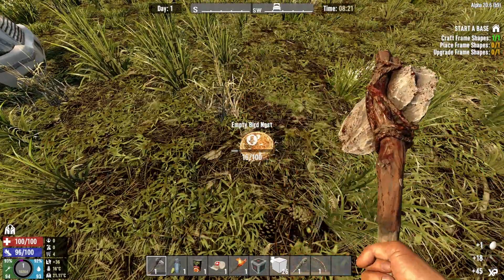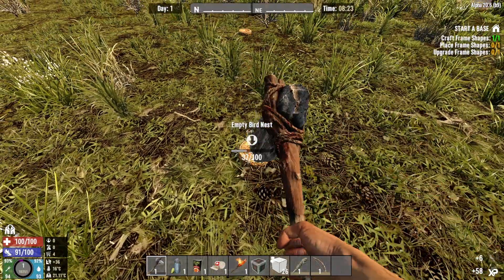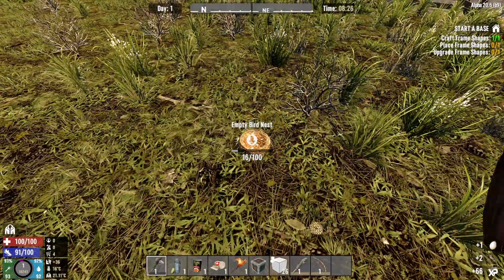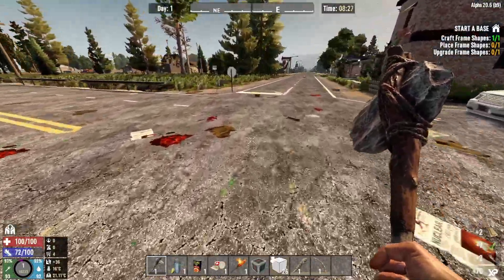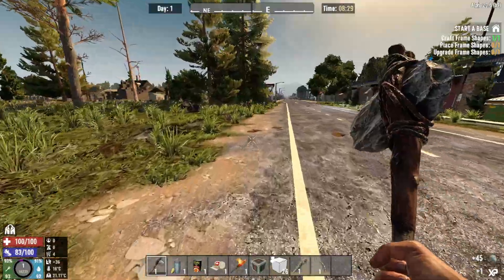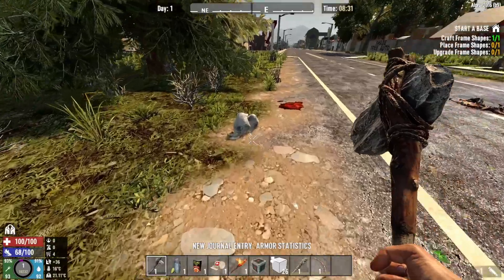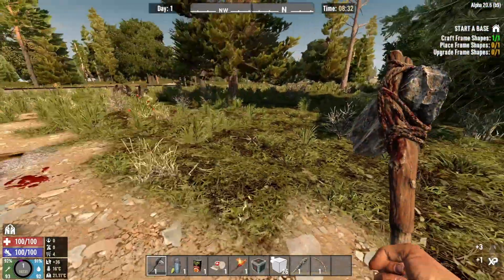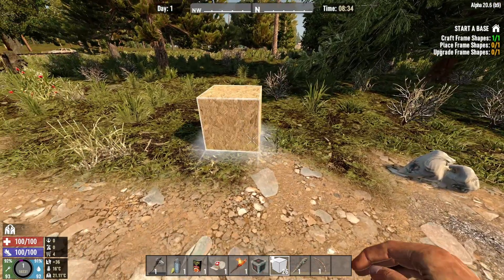Nice amount of eggs so far - three. Another two bird nests here, they are scattered pretty indecently. Another egg, so now we are up to four. That's good for two bacon and eggs if we spend a point there. It is trader Bob, but not just a regular Bob - it has been the revised version, Bob has had an overhaul. There are a couple of regular vanilla traders, but there are also the overhaul traders in there.